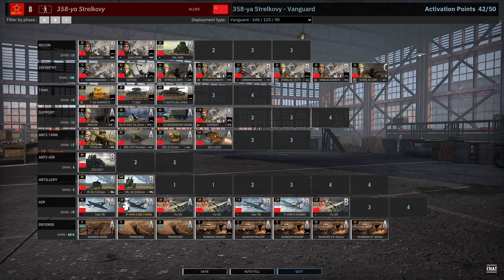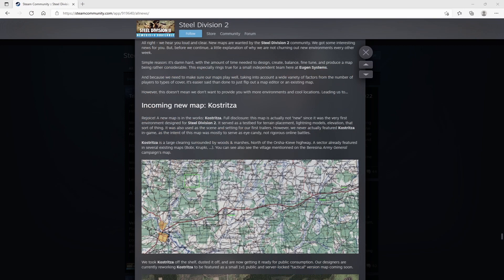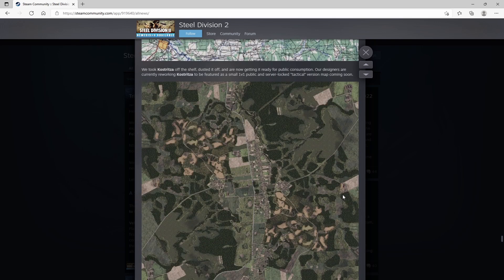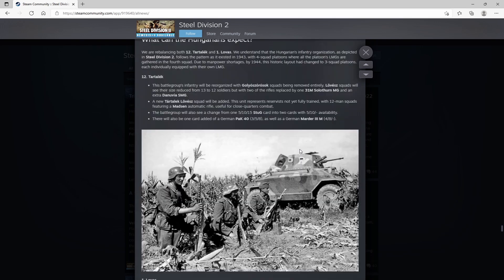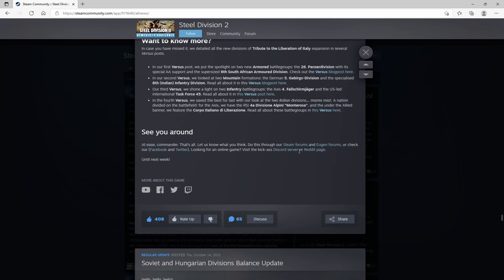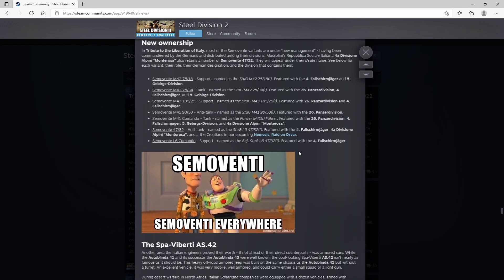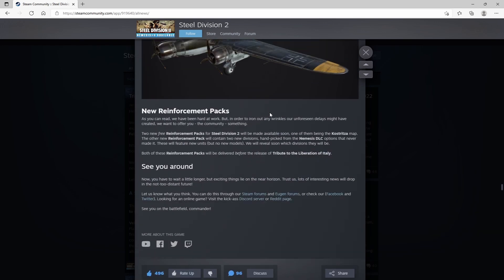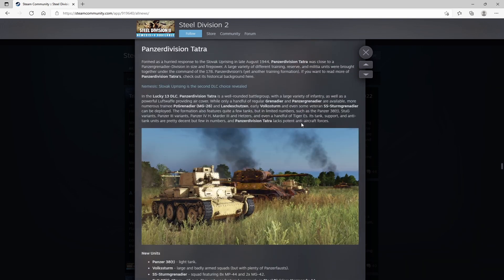That goes into the next topic: transparency. There's a big problem with lack of communication about a lot of things they promise are coming down the road — for example, the map editor for Steel Division, or upcoming DLCs. A lot of times we hear about something like the 'Tribute to Italy' DLC half a year ago or more, then radio silence, and then all of a sudden a bunch of information drops — but still no real timeline.